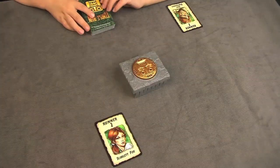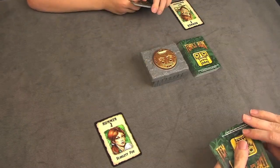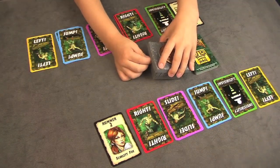Now I'm going to play. To start the game, each player starts with 12 cards. You organize your cards face up, and then you turn on the idol.